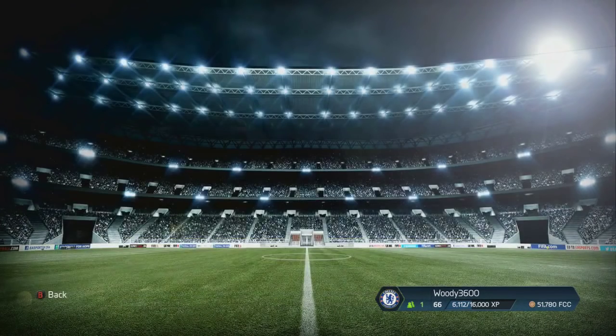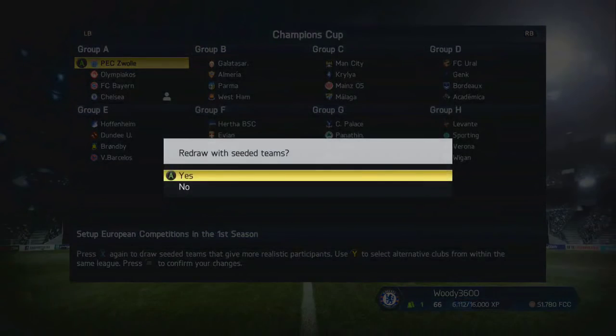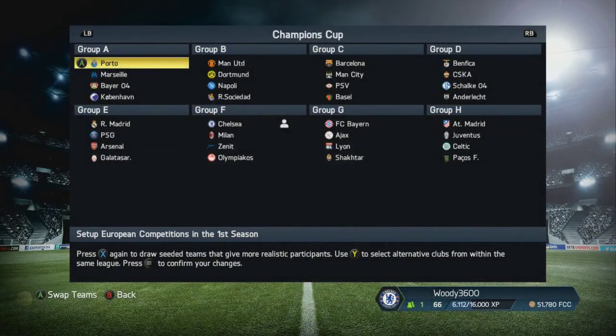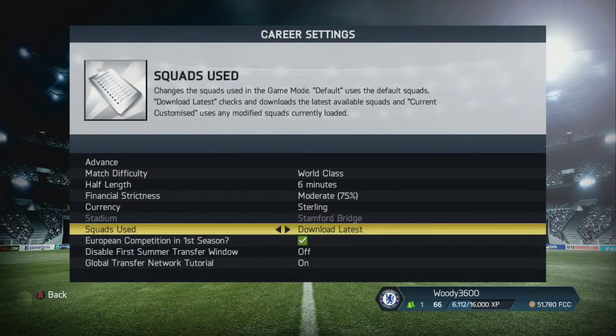As you guys know, I'm a huge Chelsea fan and I've been wanting to do this massive Career Mode series for a very long time. So we're going to draw the Champions League groups - you can see we get AC Milan, Zenit St. Petersburg, and Olympiakos.